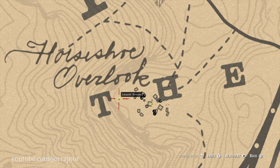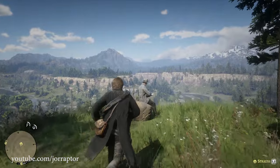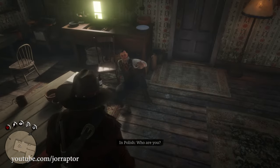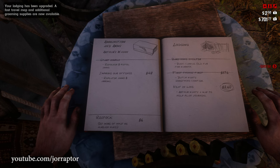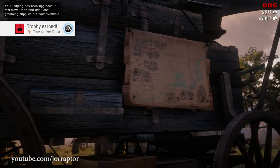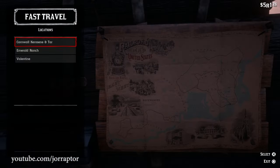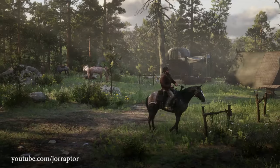First upgrade the duchess's tent and then your own tent. But before you can access this, you need to complete the 'Money Lending and Other Sins' story mission in chapter 2, which opens up after completing some main story missions. Collect the money from the people who have a debt, and after completing it you can upgrade the lodgings at your camp. Once you've paid for the two upgrades, go to Arthur's place to find a map, and now you can fast travel to every village you've already visited.